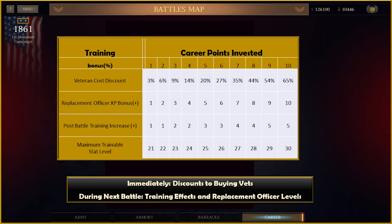The discount to buying vets happens immediately after adding one point to training. All other training events occur after the next battle.